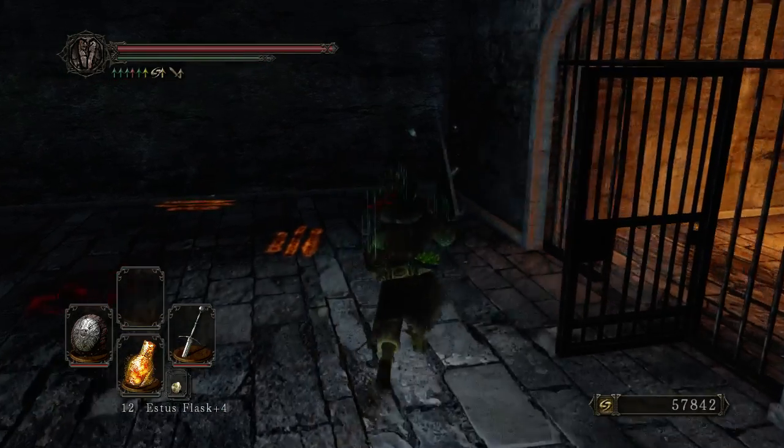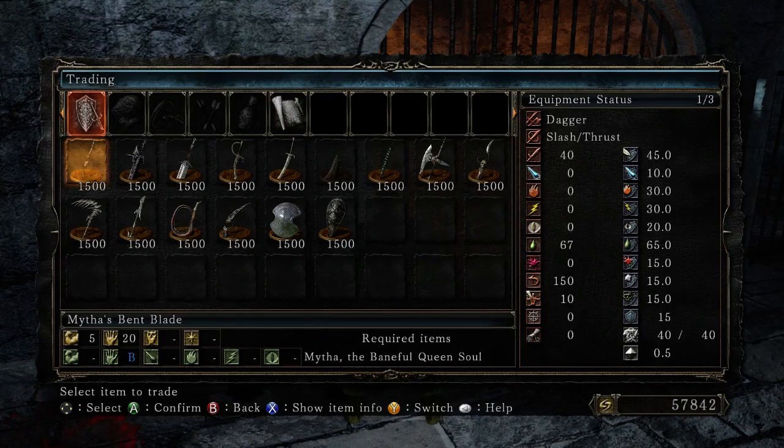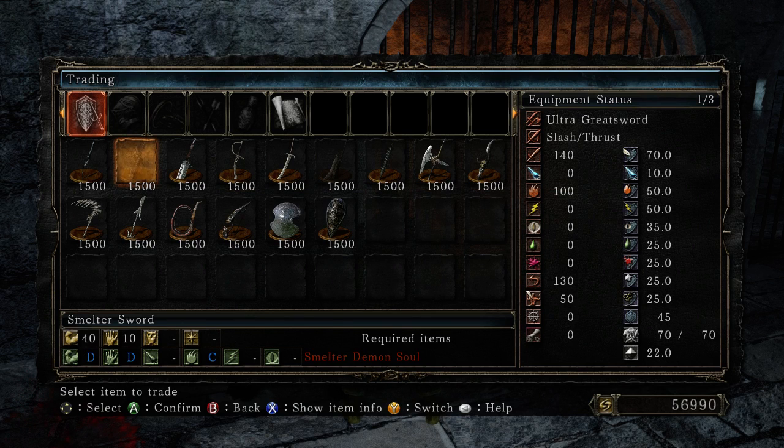I thought he was going to pop on me, but luckily I managed to get him right at the last moment. So this Smelter Sword is going to be so useful — it's got the perfect stat spread. Fairly quality scaling with the physical stats and a bunch of fire scaling once it gets up there.